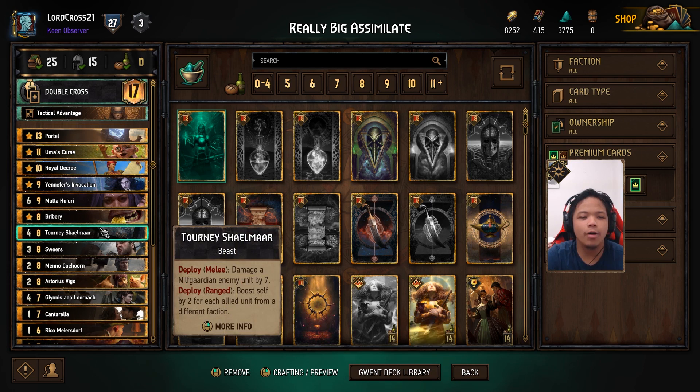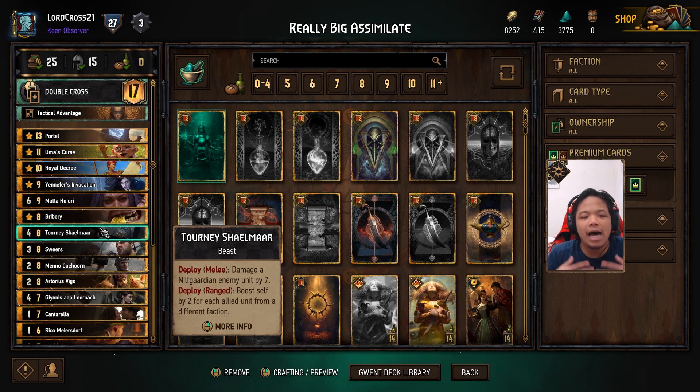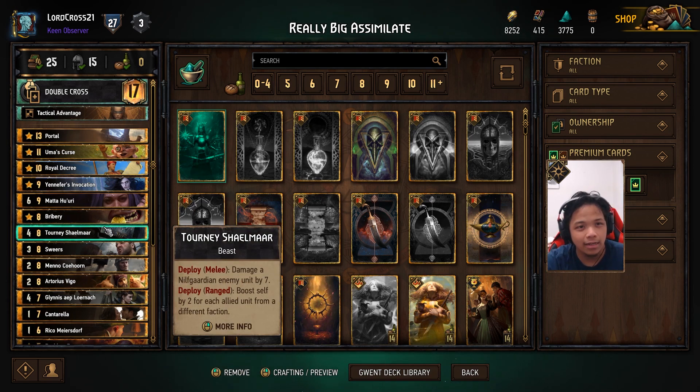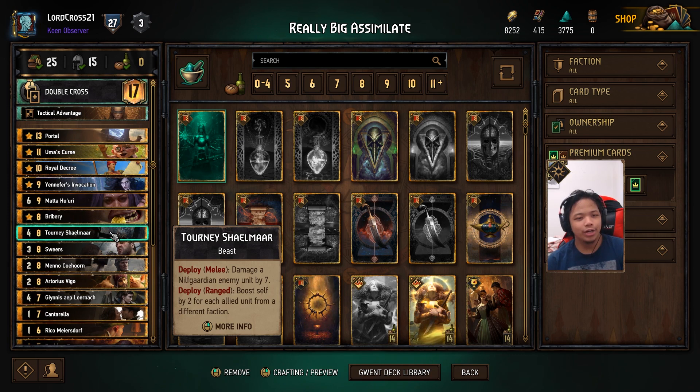We have the assimilate Nilfgaard deck, and I'm going to be using the Tourney Shalmar because I think this card could actually be pretty strong. It would be more desirable to play it in the mid to long round, simply because of that ranged ability to boost self by two for each allied unit — the more units you create, the more power it gets. Against mirror Nilfgaard factions, you'd want to use its ability to damage your Nilfgaard enemy by seven. An 11 for 8 is absolutely insane, and you only really need two units from another faction to match its provision cost.